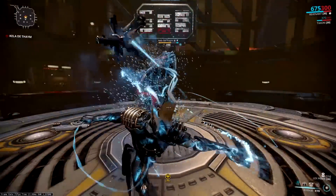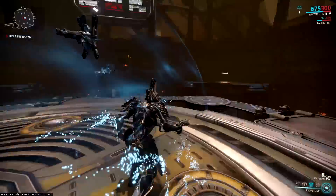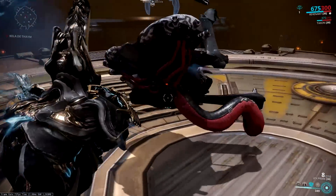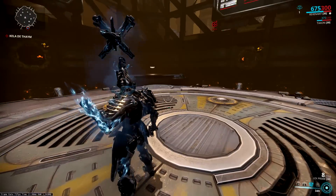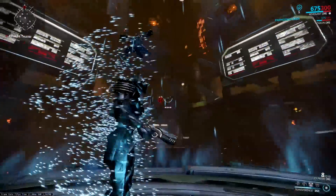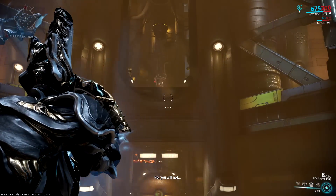Hitting her with a temporal blast before casting Entral, as the ability releases her from the stun inflicted by Mesmer Skin. This slow stacks with the cold proc dealt by the Artax, keeping her almost completely immobile and easy to Reeve through. If you tap 3 while already in Reeve, it cancels the ability early, allowing for more precise movements.